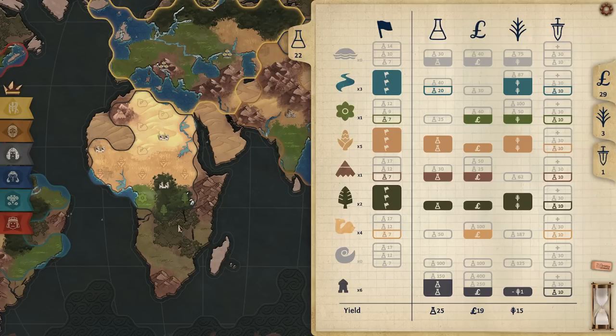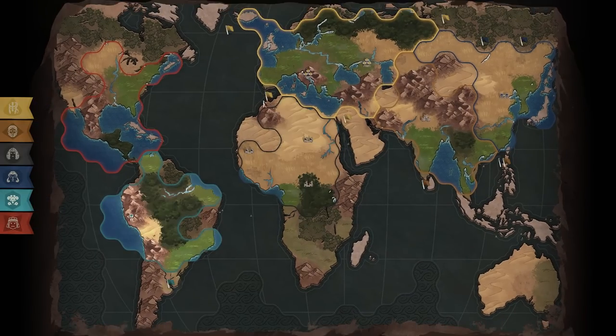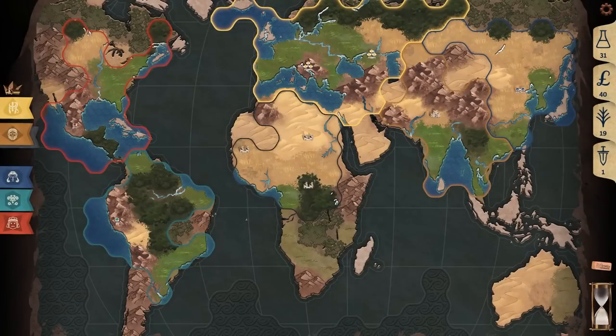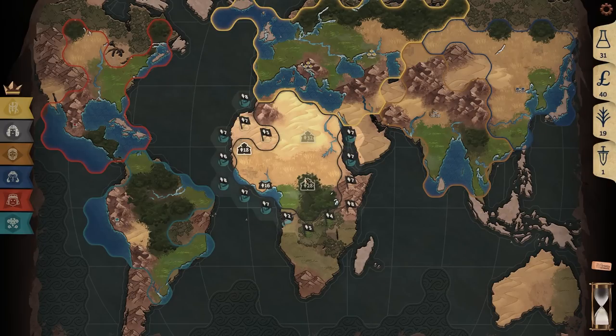We're constantly working towards a victory condition as we build our economic engine. The next thing I'll likely be claiming scientifically — I want three science per turn from rivers. But maybe I'd be better off saving my science for claiming grassland and mountains. He's starting to claim around me a little bit, which I don't like. I'm not going to stop him because I'm in the process of building my units. All desert yield tech will halve movement cost. Grow all cities in one turn will get me a free city — I'll take caravans for the half movement in desert.